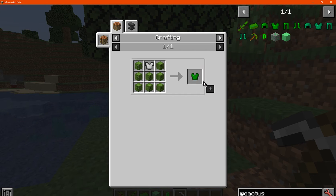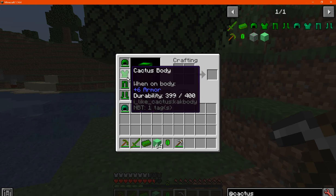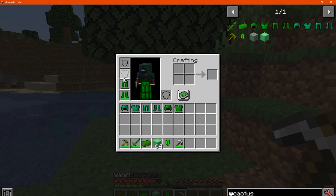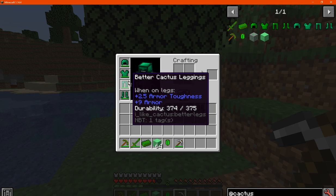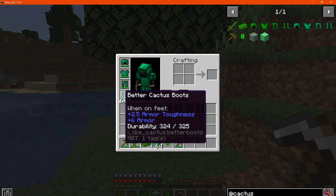Otherwise you can make some cactus armor with iron and cactus, so the iron tier of armor. It gives you the following stats as you can see. If you compare to the better version, you can see that it is obviously more suited to giving you sort of diamond level protection.